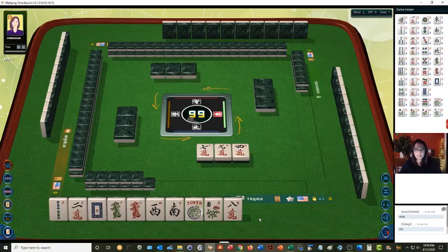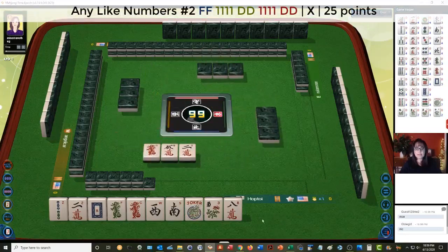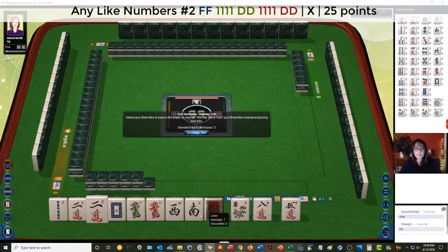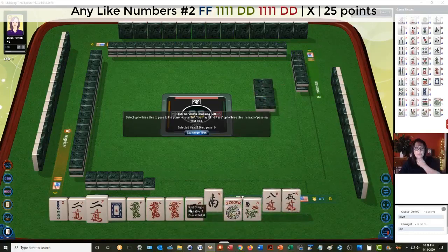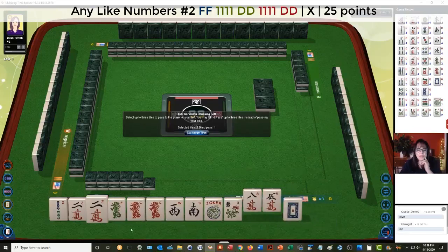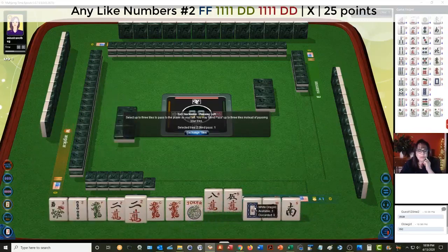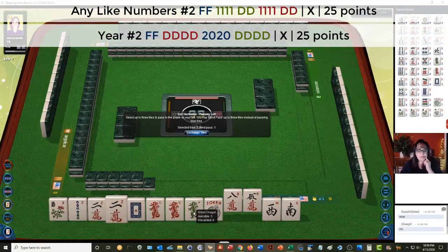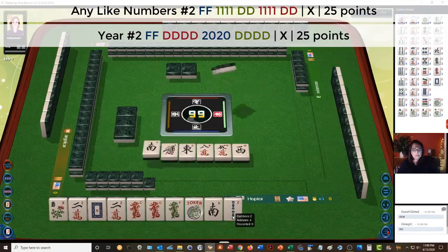We could always switch to like numbers with 2s. We got a 2 and a dragon. There's a 2, a 2 and a dragon. Let's focus on dragons. We could do like numbers with 2s and dragons, or we could do a year hand with dragons — second hand down. Let's try that: year hand with dragons, second hand down.